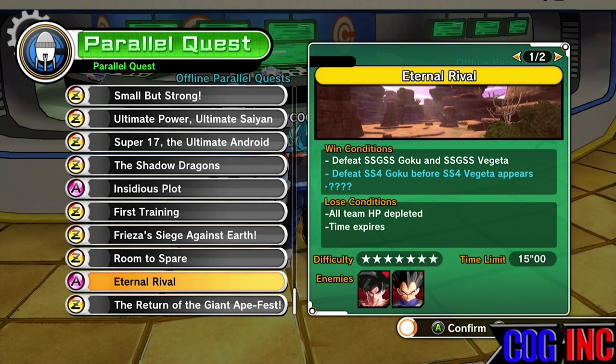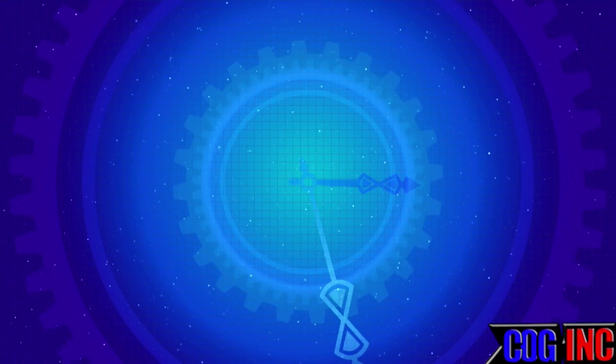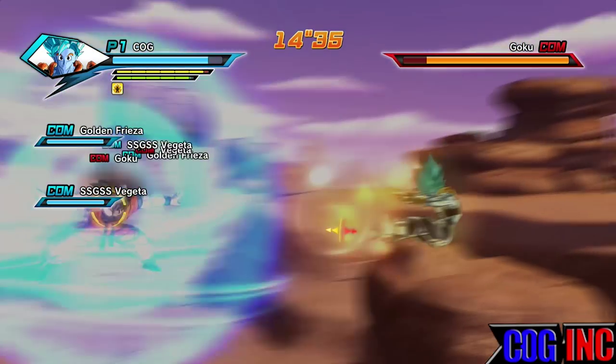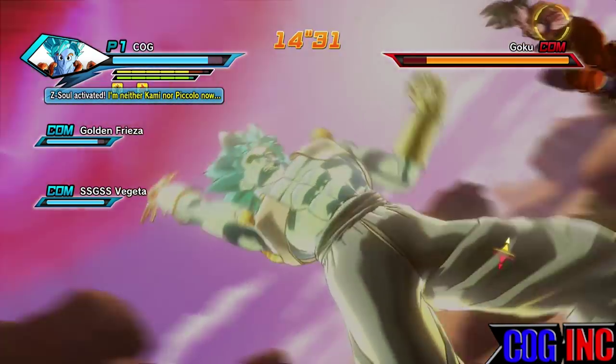What's up, my friends, I'm Jared Laredo, Cog Inc Corporate, and welcome to my channel. Today I'm doing the Eternal Rival parallel quest in Dragon Ball Xenoverse. This is the hardest parallel quest from downloadable expansion pack number three. I highly recommend starting out with your strongest custom character, Golden Frieza, and Super Saiyan God Super Saiyan Vegeta.